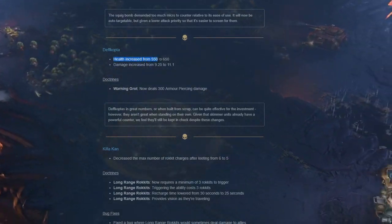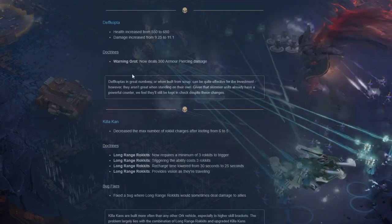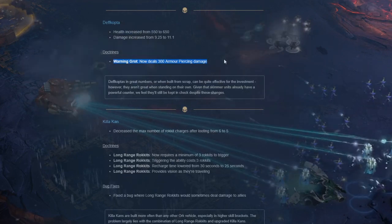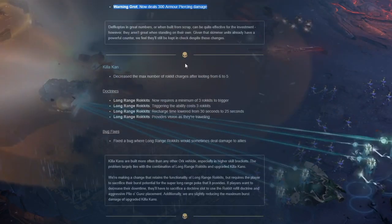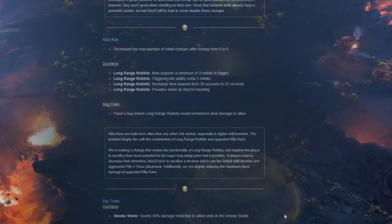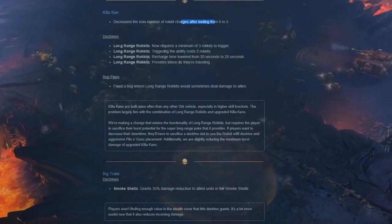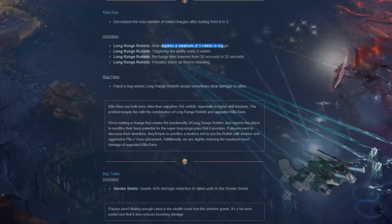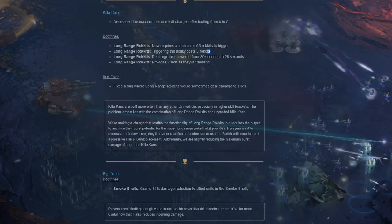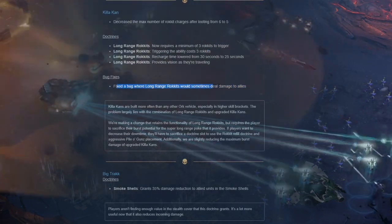Death copter: health increased from 550 to 650, damage increased from 9.25 to 11.1. Doctrines: warning grot - now deals 300 armor piercing damage, it's a mine now. Kill can: max number of rocket charges decreased from 6 to 5. Long range rockets now require a minimum of 3 rockets to trigger, costs 3 rockets. Recharge time lowered from 36 to 25 seconds, and provides vision as they travel. Bug fix: long range rockets would sometimes deal damage to allies.